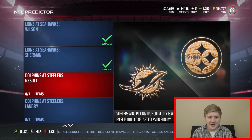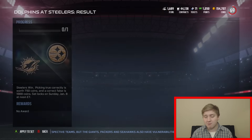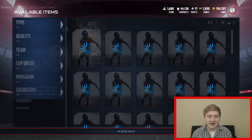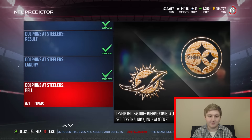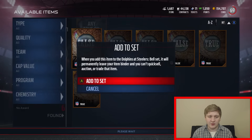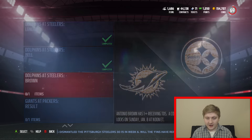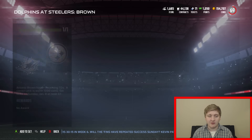Dolphins at Steelers - Steelers win. I think this is the best chance of being the upset, so I'm going to say false - going the Dolphins. Landry has seven or more receptions. I think that one's going to be false. Matt Moore's going to be throwing him the ball a lot, but I think he's going to struggle. Le'Veon Bell has 100 rushing yards - I'm going to say false. I think he's going to have a lot of receiving yards. Maybe that was a stupid one. Antonio Brown has one or more receiving touchdowns - I think that one's going to be true.